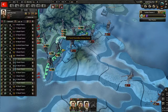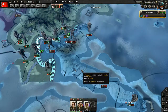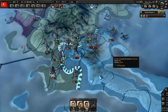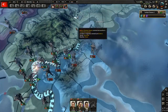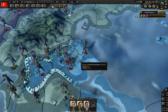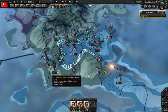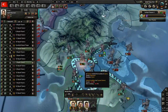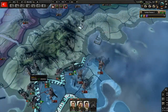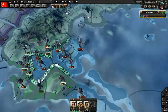We're pushing the enemy lines. They're refusing to budge, so we're gonna move in and these guys need to be moving in too. Oh perfect, now these guys are pocketed, so you can just attack.